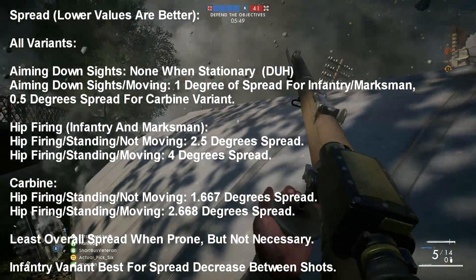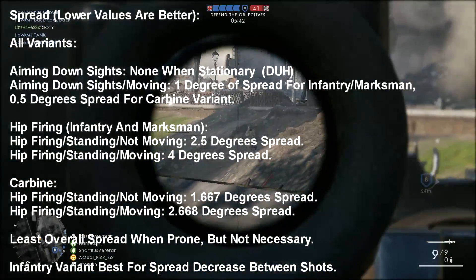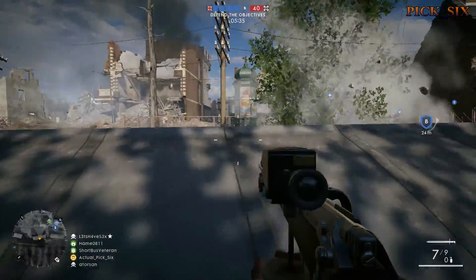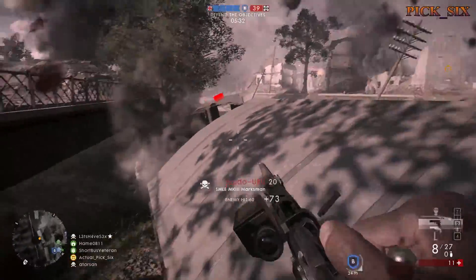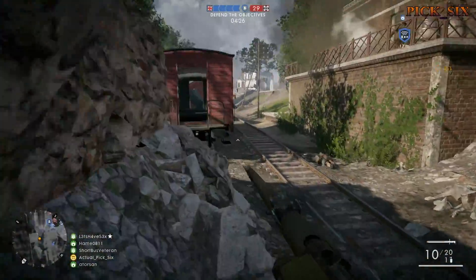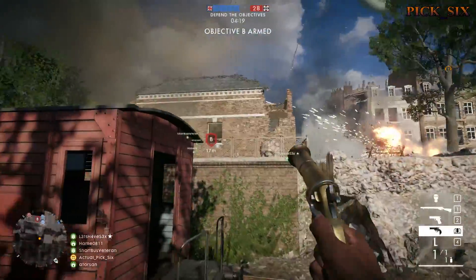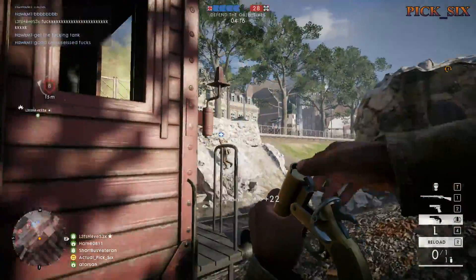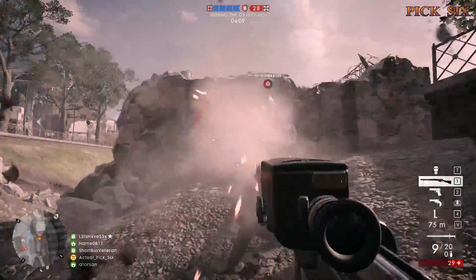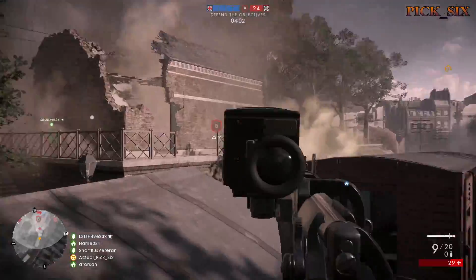In terms of hip fire spread, the Infantry and Marksman variants encounter 2.5 degrees of spread when hip firing standing and not moving, and 4 degrees when hip firing standing and moving. The Carbine variant beats both, as it encounters 1.667 degrees of spread when hip firing standing and not moving, and 2.668 degrees when hip firing standing and moving. Overall, you'll encounter the least spread and recoil for all variants when going prone, but because these are single shot weapons with time to reset between bolt cycles, recoil and spread can be easily negated without needing to go prone. Additionally, the Infantry variant is best for spread decrease between shots.